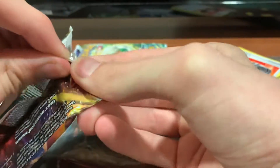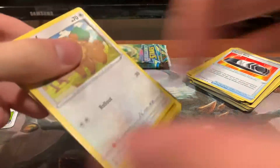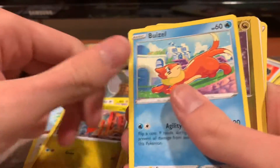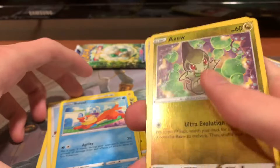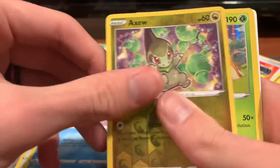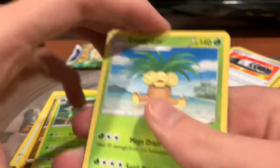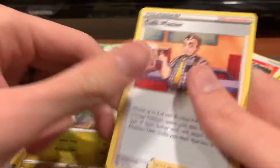Nothing too crazy here. Hopefully we can clutch this out, otherwise this would be really disappointing. There's another black code card, so we may have something here. We got a Bidoof, Electabuzz, Hawlucha, Gible, Buizel. We have a Reverse Holo Axe U, a Holo Torterra which looks good, V-Star Token, Exeggutor, Fracture, and Cafe Master.